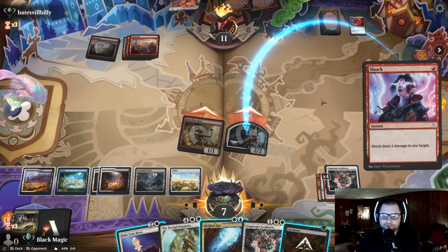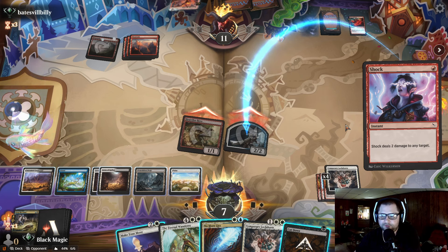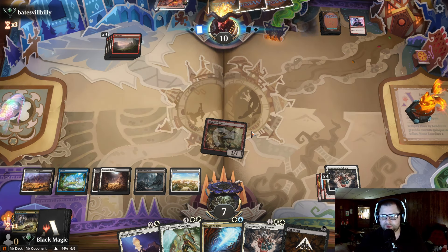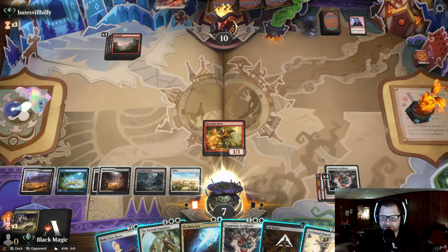Cut Down is so nice. Oh my god, it just keeps getting better and better. I'm enjoying killing you with your own Heartfire Hero. He's shocking my tutu? Fine, don't care. I'm still going to get in there for one. He did play a Slickshot. I'm just so afraid to tap out right now — we have so much removal in our hand. There's no reason to tap out for something that doesn't even win us the game immediately. It only wins the game if he doesn't kill me on the turn that I tap out, which is very likely that he would.